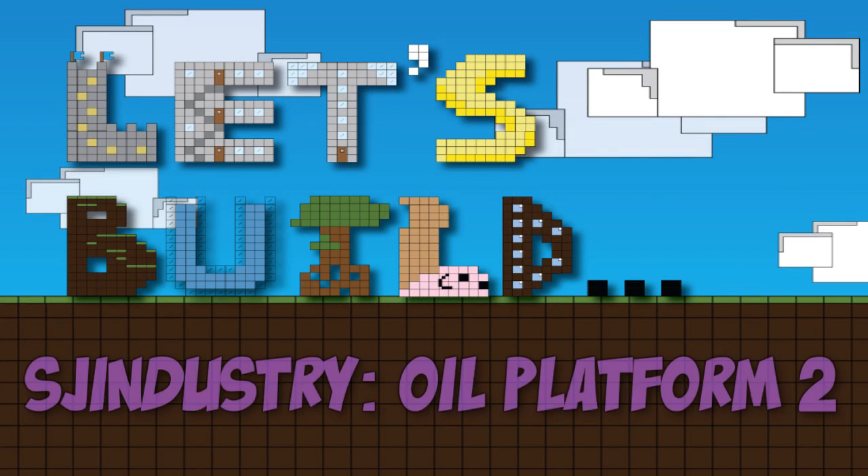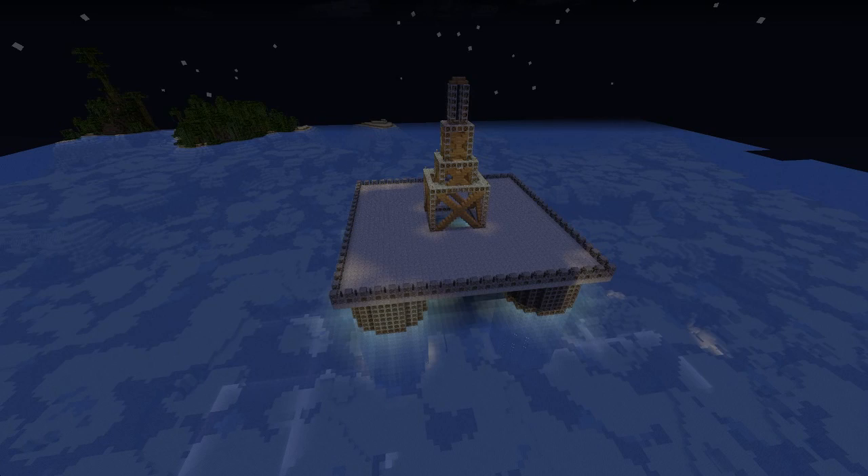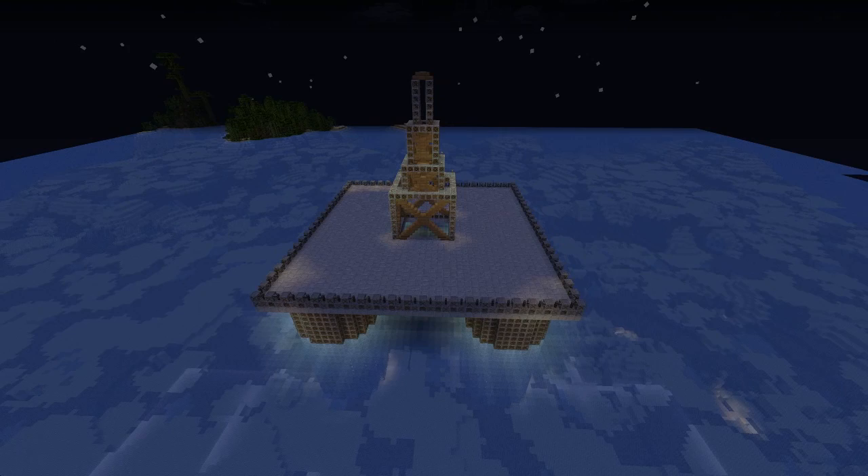Hey guys, welcome back to Let's Build Stinder Street Oil Platform Part 2. So we're back at the oil platform, and today we're going to be looking at the living quarters. Every oil platform in the world has workers to operate all the complex machinery, all the gadgets and high-tech shizzle-wizzle that you'll find aboard one of these steel behemoths.